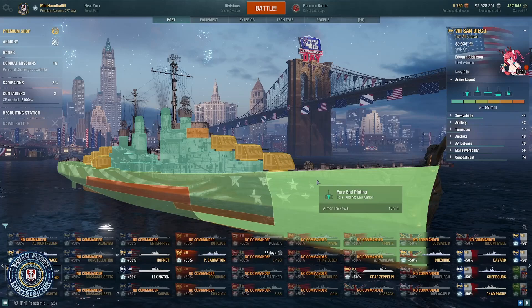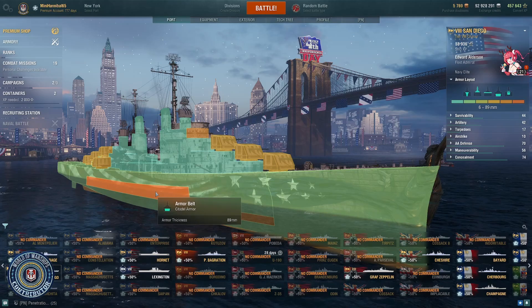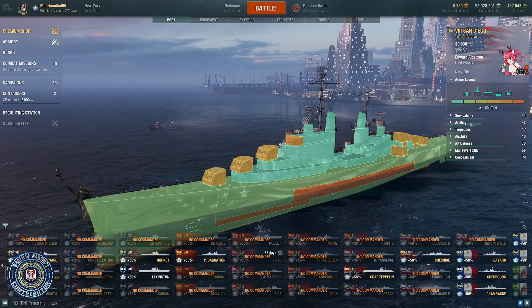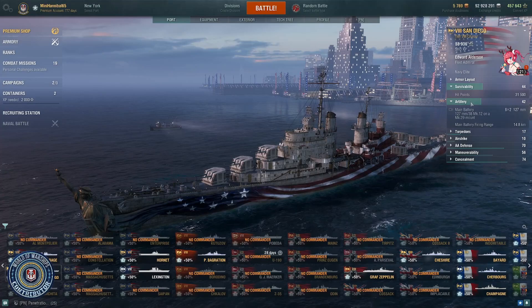About the San Diego's armor layout: it's got 16 millimeters at the bow, across the middle, and at the stern, though it does have an 89 millimeter citadel belt. It's got 32 millimeter armor on the guns, which is important to know, and then 13 millimeters on the superstructure. She comes with just over 31,000 health in my build.